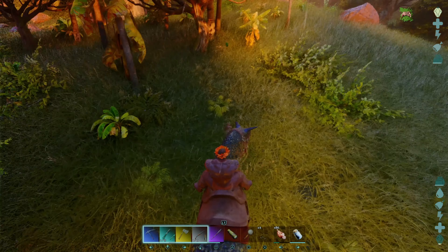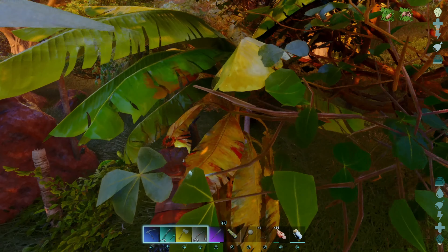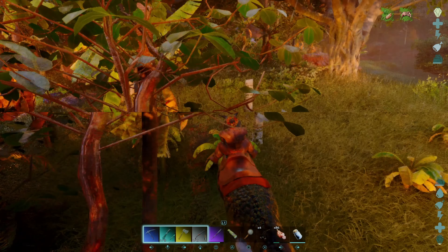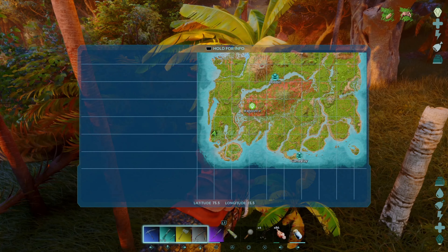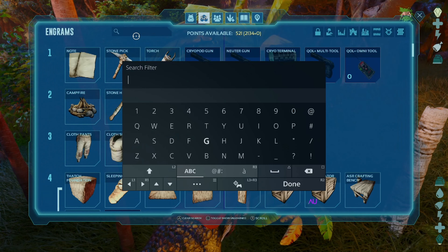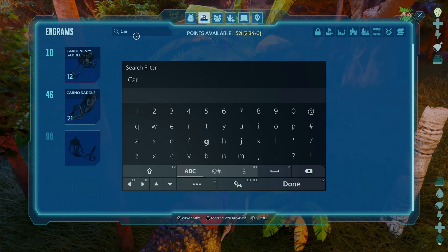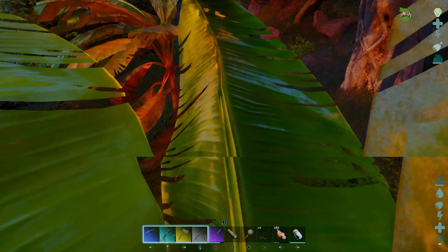My recommendation is a creature that will use bleed damage, and the Carno is just such a creature. He's probably the easiest of the bleeding creatures to get, fairly early game. As far as level requirements for his saddle, I believe it's in the 40s — yeah, level 46 — so you can get one fairly easily, fairly early game.